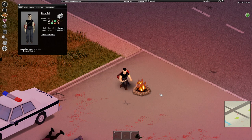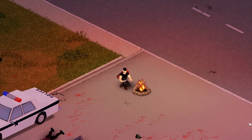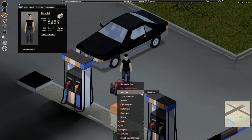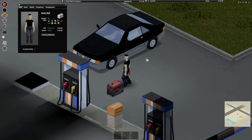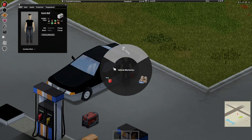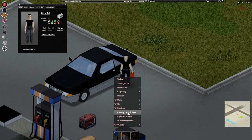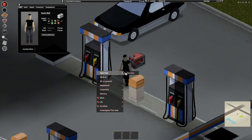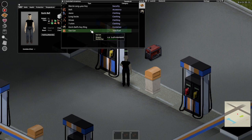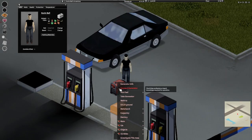As this patch is mostly patching bugs and fixing small things from the last few builds, this section will be rather small. First, the gas container tooltips have been edited to be more useful. When you add fuel to a generator it'll show how much percentage that gas container will increase the generator's fuel reserves — a full gas can will fill the generator around 75%. When you siphon or add fuel to or from a vehicle, the tooltip shows the item's capacity in liters. When you take fuel from a gas pump, it shows the item's capacity in drainable units. Community translations have also been updated, likely to reflect the new tooltip changes.